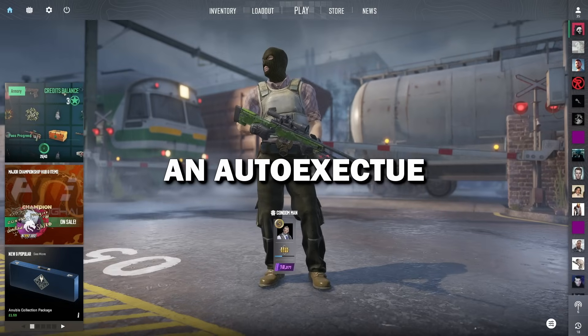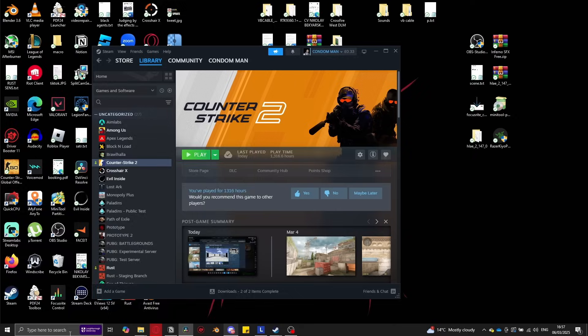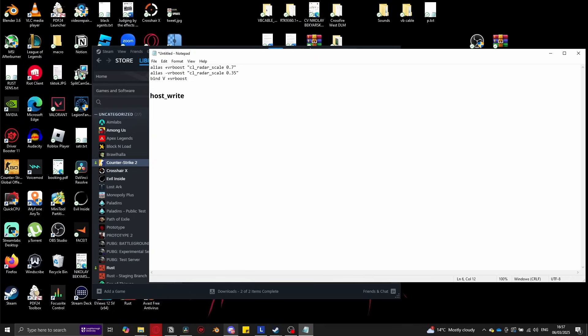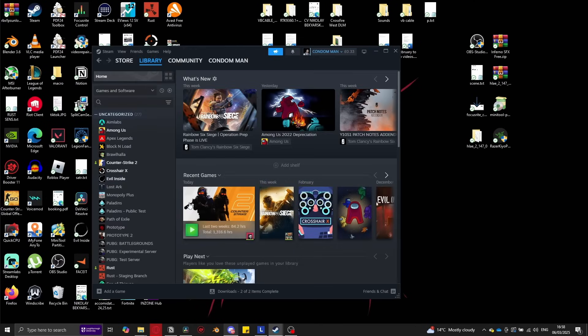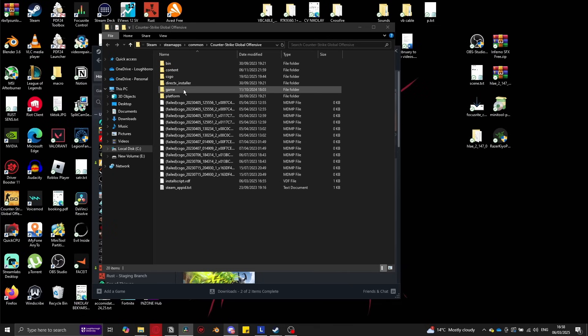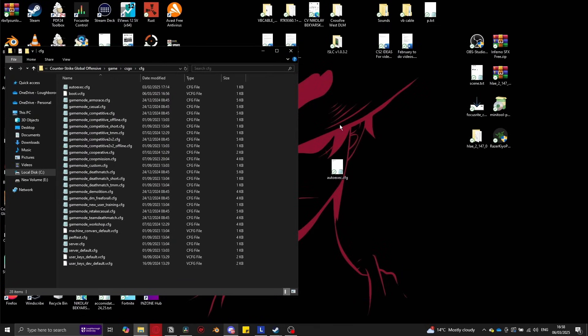We now need to set up an auto-execute file to remember all the commands and binds used in-game. Otherwise, if you restart your game and load back in, most of the binds wouldn't have saved. Open up Notepad in Windows and add any of the binds from the description. Make sure at the very end you also write host_writeconfig, which basically just helps CS2 run the commands. Save this notepad to your desktop as autoexec.cfg. Then go to Steam, right-click Counter-Strike, click Manage, then Browse Local Files, click on the game folder, then CSGO, then CFG, and drag the file from your desktop into the folder.